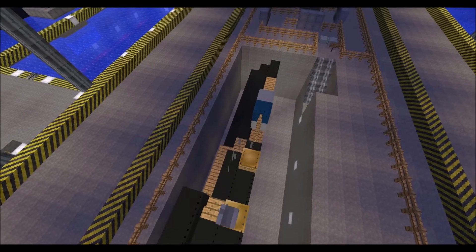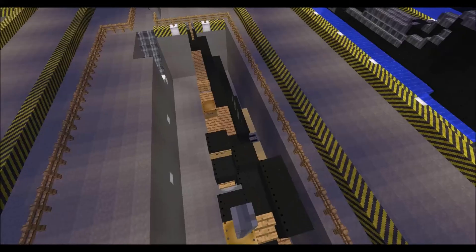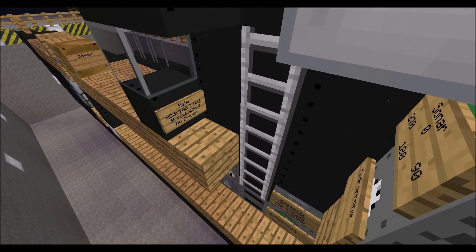Periscope is a fun tool — when you click on the sign, your periscope goes up and you're transported up to the top of the pole. From there you can look around and see everything, basically just like the periscope of a normal submarine, except in Minecraft you're transported up there.